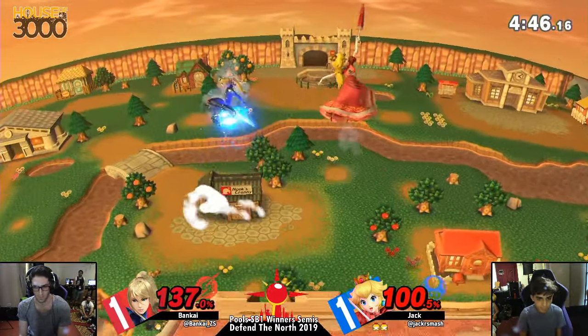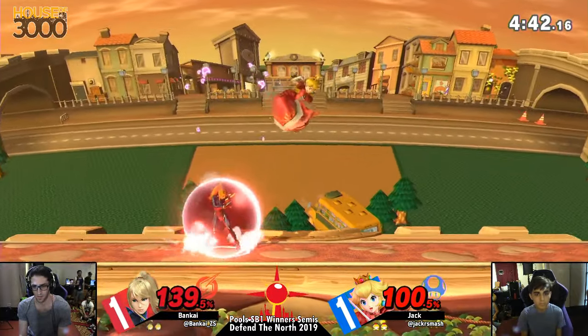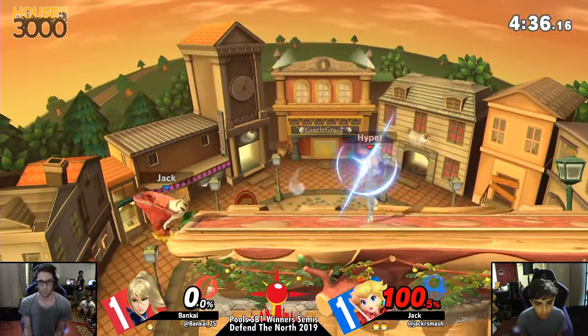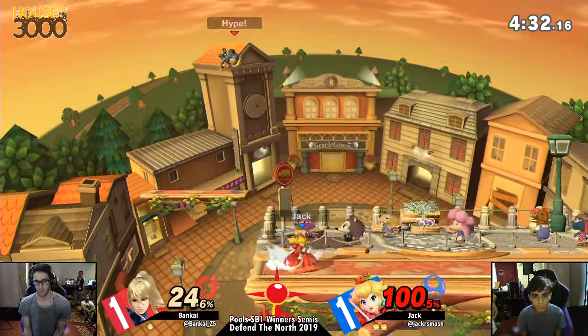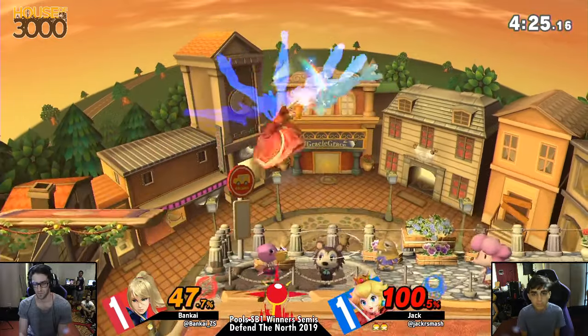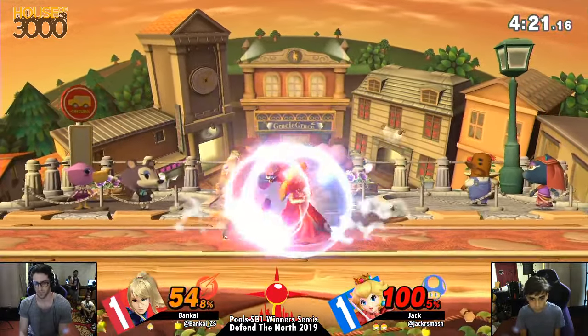That was a really good cross up — Jack! He got caught up again. Left and right — the Mary Poppins. That's great, and Bankai taking it. I think Jack is finally starting to get some confidence going. Game one was rough — he got two stocks. Game two he kind of brought it back, and now he's getting his confidence back, starting to get these bread-and-butter combos that we talked about that he wasn't getting in game one.